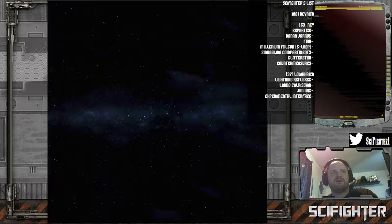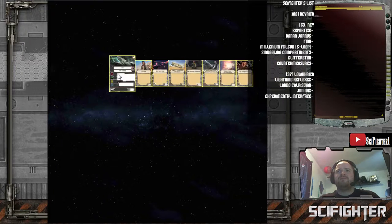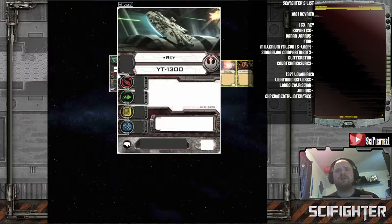...and hopefully do some damage in the meantime, and I think Lorik might hold the key. So this list is called Rayrik. Let's take a look at what we've got. We're starting off with Ray. Ray has a great pilot ability: when an enemy ship is within her firing arc and she's attacking or defending from that ship, she can re-roll two blank results at the modification phase.